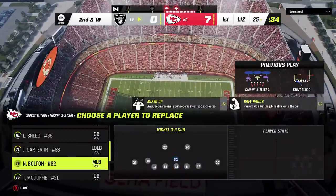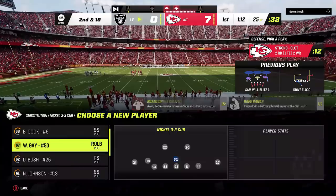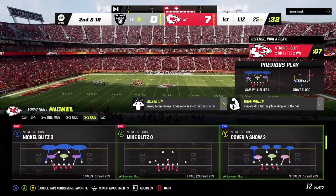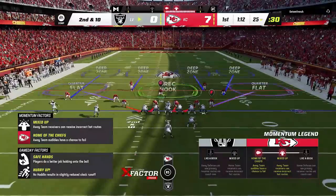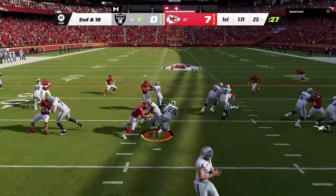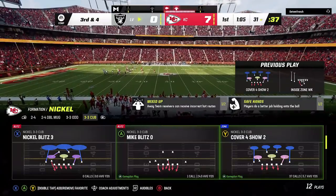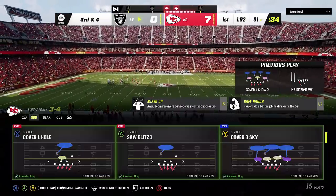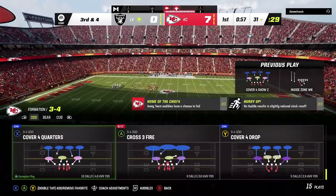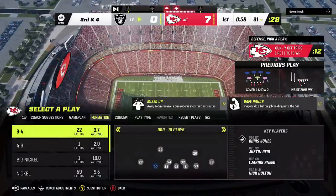On pre and post-play: they fixed multiple celebration freeze issues; fixed an issue where running a hurry-up and flipping a play could cause tight ends and receivers to switch positions and routes — although they've said they fixed that multiple times before; and fixed an issue where certain formations allowed unlimited hot routes without the quarterback making any hand or head movements to alert the defense. These are smaller fixes as we get deeper into the list.